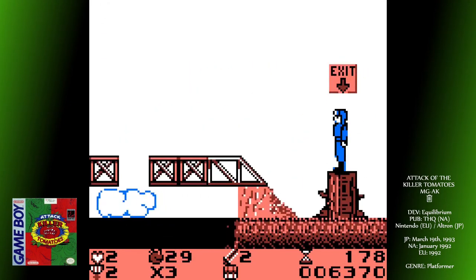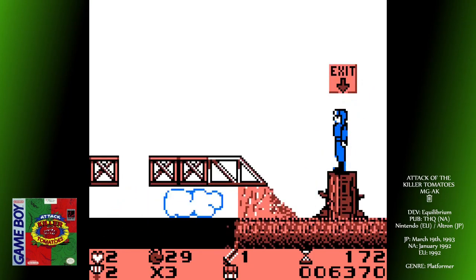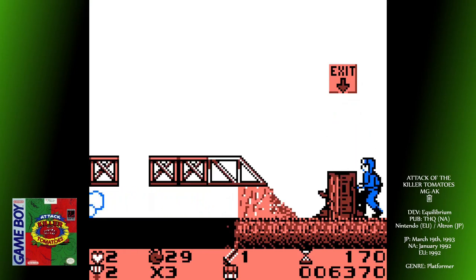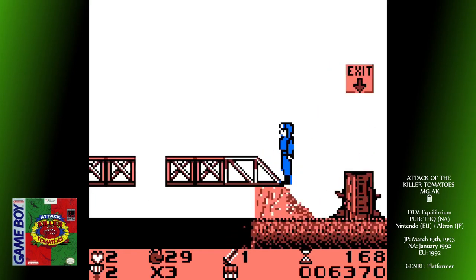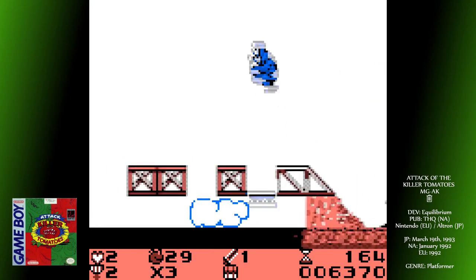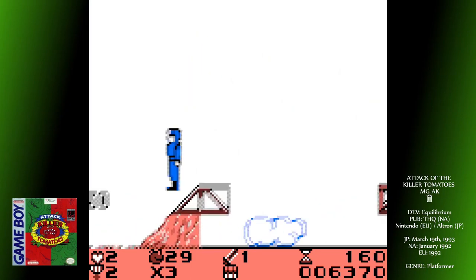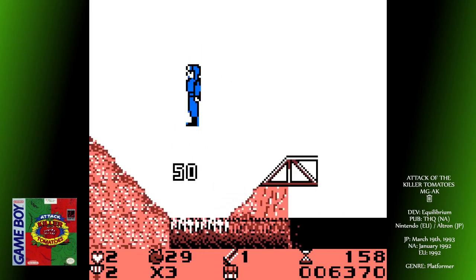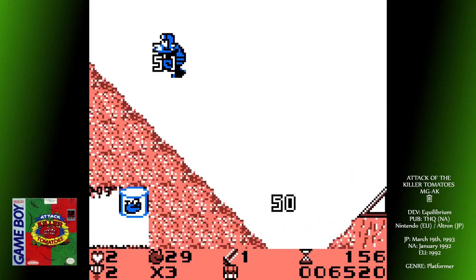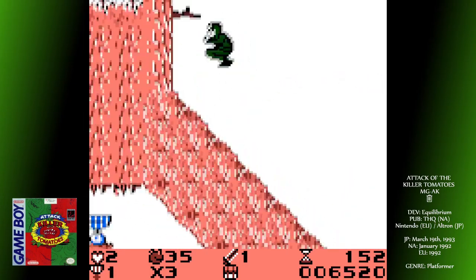I didn't even realise the swords I was collecting was a sub-weapon until I tried to pause the game and ended up throwing a sword into a tree. You don't throw swords unless you're Legolas, and even then only in a pinch. This guy finds all these swords lying about the place and instead of thinking 'oh I could use these to kill all these annoying little monsters', he prefers to throw them away and carry on kicking the blighters. One dumb mechanic amongst many.